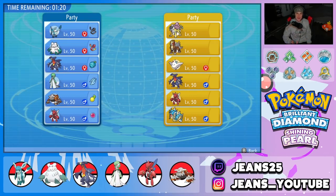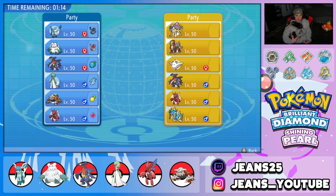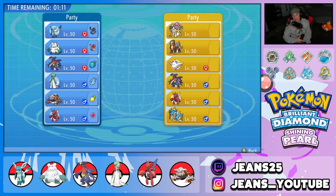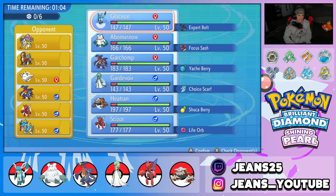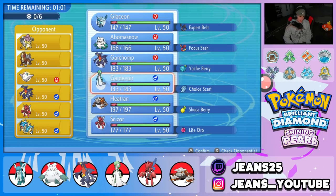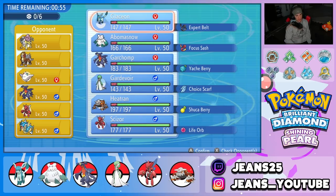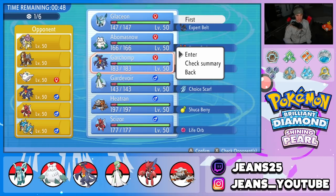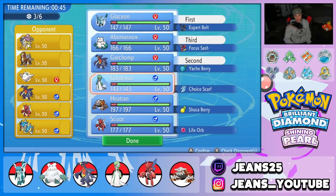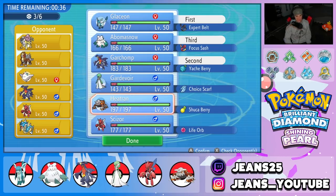Battle 1 went pretty well, didn't get to show off Glaceon too much. Battle 2 — we're up against a really strong meta team: Raikou, Entei, Togekiss, Garchomp, Scizor, and Gyarados. If he leads Entei, that's a problem. I think Heatran is a great call — it counters Scizor, counters Togekiss, and Entei can't hit it with Extreme Speed or Flamethrower thanks to Flash Fire.